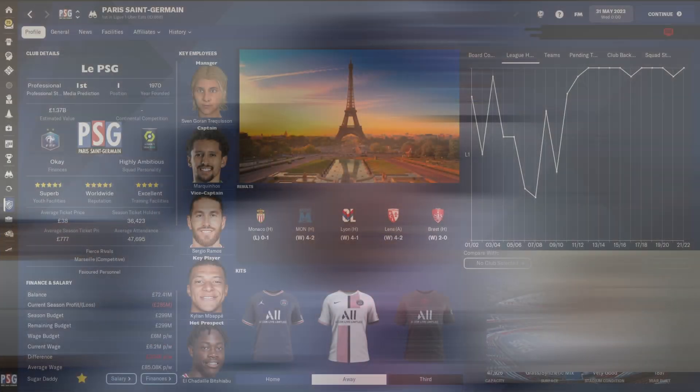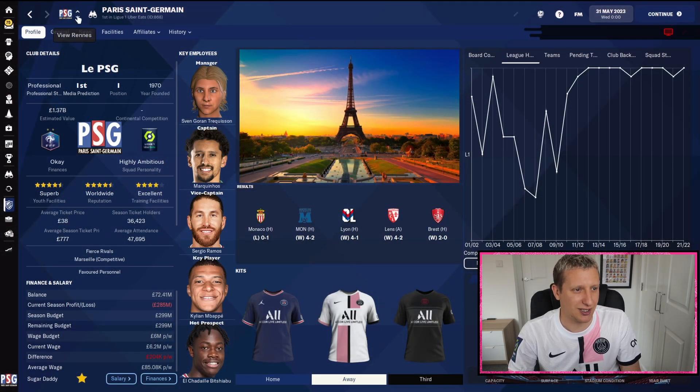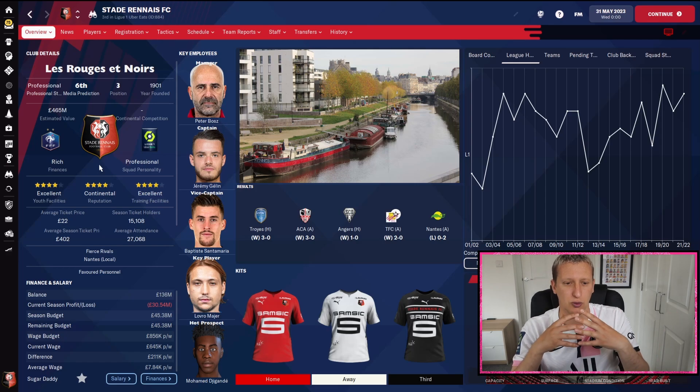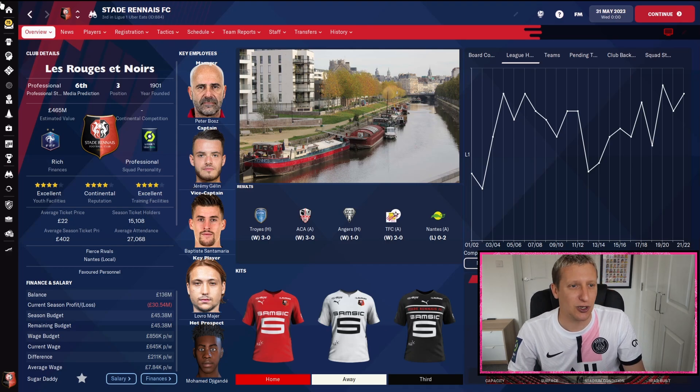This logo pack is obviously not as big as the main ones — it covers a lot of English clubs and the top-flight big European teams. As you can see, we've got the PSG badge right there, and a mix of others. The Lens badge is from my other logo pack, so I've got two logo packs running and it seems to only bring up certain ones.